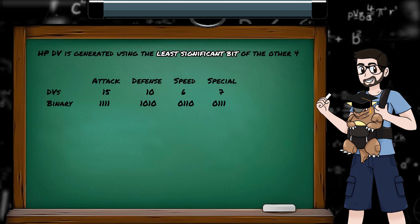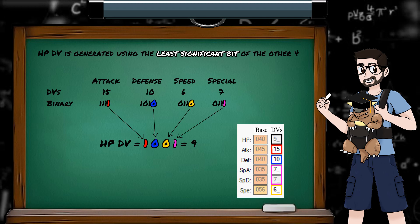So for this example, where we have 15 in Attack, 10 for Defense, 6 in Speed, and 7 in Special, our HP binary string is 1001, which is 9, and PK Hex can confirm that for us.